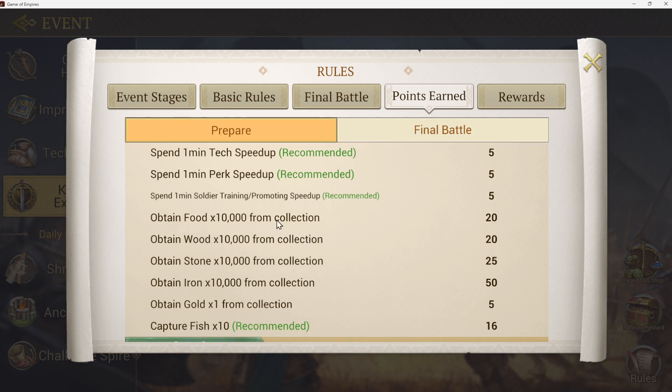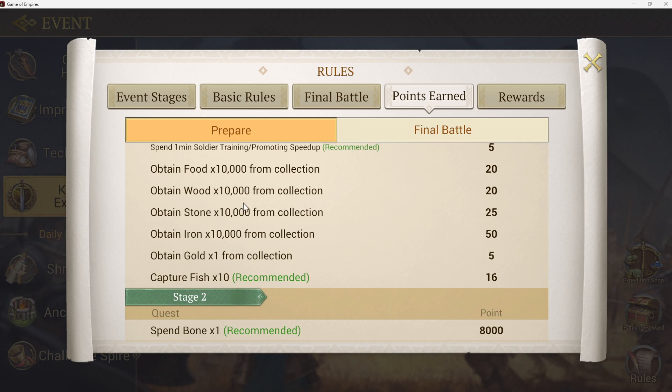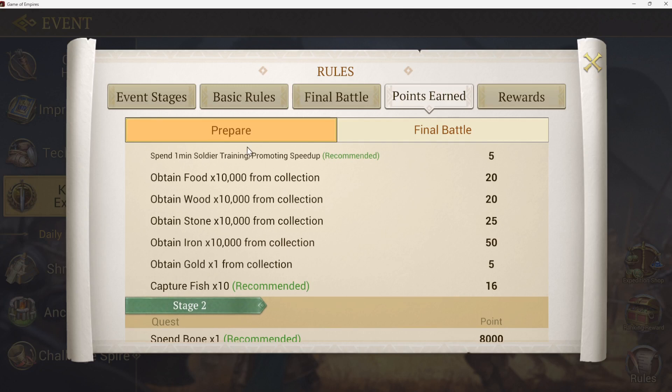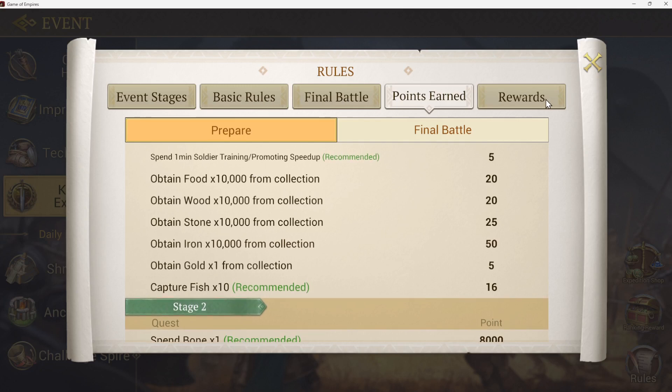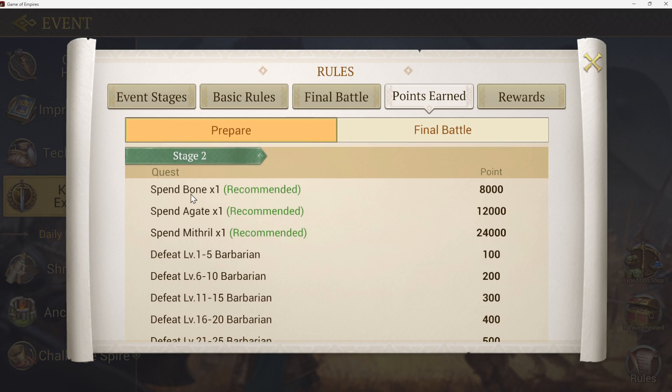Speed ups give you five points every minute — those are your easiest ones. Also training and promoting: you can use gold training, your speed ups, five points per each minute. As for collecting, unless you've leveled up those buildings and all the tech inside, it's about ten thousand per minute, which isn't a huge number, but when you're offline it is a collection number. If you're not using money to get the rewards, just being a farmer is a good way to simplify things.